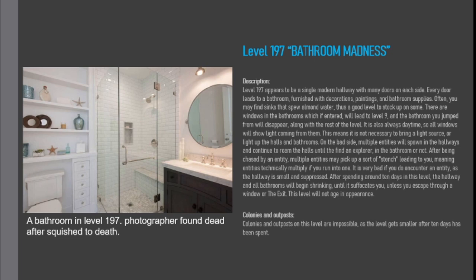There are windows in the bathrooms which, if entered, will lead to Level 9, and the bathroom you jump from will disappear, along with the rest of the level. It is also always daytime, so all windows will show light coming from them. This means it is not necessary to bring a light source, or light up the halls and bathrooms.